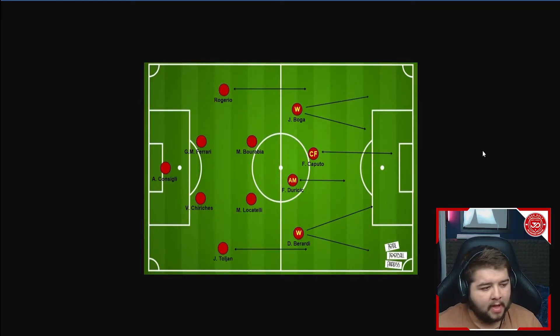The fullbacks get quite aggressive in this system, typically pushing up towards where the wingers are. The wingers have different ways of attacking. You've got the attacking midfielder dropping back a little to possibly pick up the ball, but also making runs further up the pitch. The center forward plays quite close to that attacking midfielder to link up.